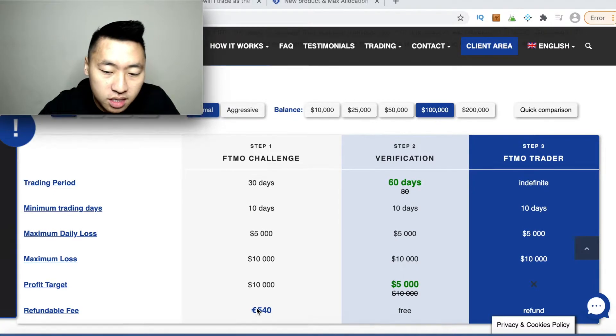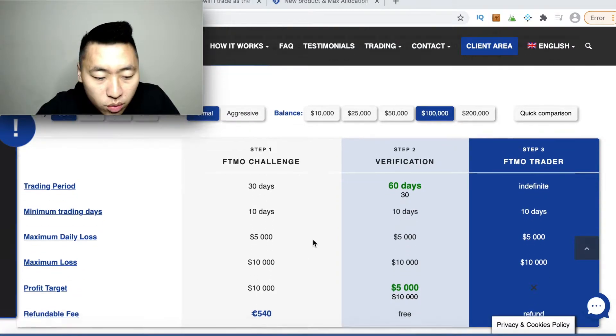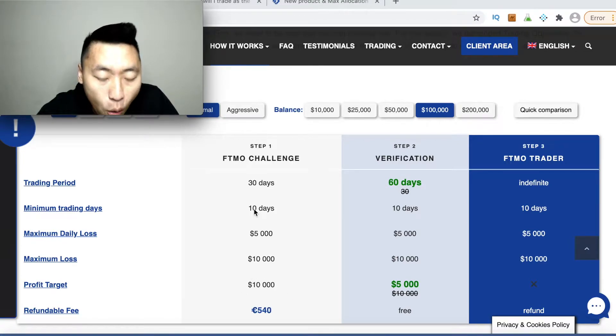You get 30 days to pass the challenge. You need to reach a profit target of ten thousand dollars and open at least one trade out of the 30 days. Out of 30 days there are really only 20 trading days, since you can only trade five days a week, and you need to enter at least 10 trading days.